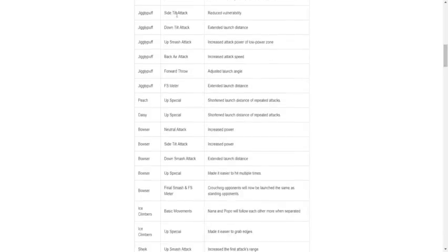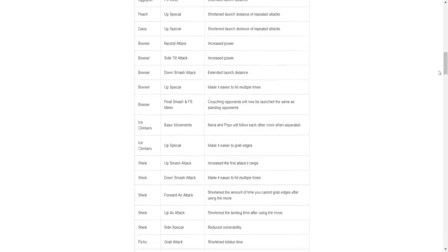Jigglypuff side special attack: reduced mobility — that's a nerf. Down tilt: extended launch distance — buff. Up smash: increased attack power of low power zone — not sure what that means, but that's a buff. Back air: increased attack speed — that's a buff. Forward throw: adjust the launch angle — not sure. Final smash meter — doesn't matter. Peach and Daisy up special: shorten launch distance of repeated attacks — I'm assuming because the hitboxes of the umbrella stay out and you keep getting hit by it, so it's a slight nerf.